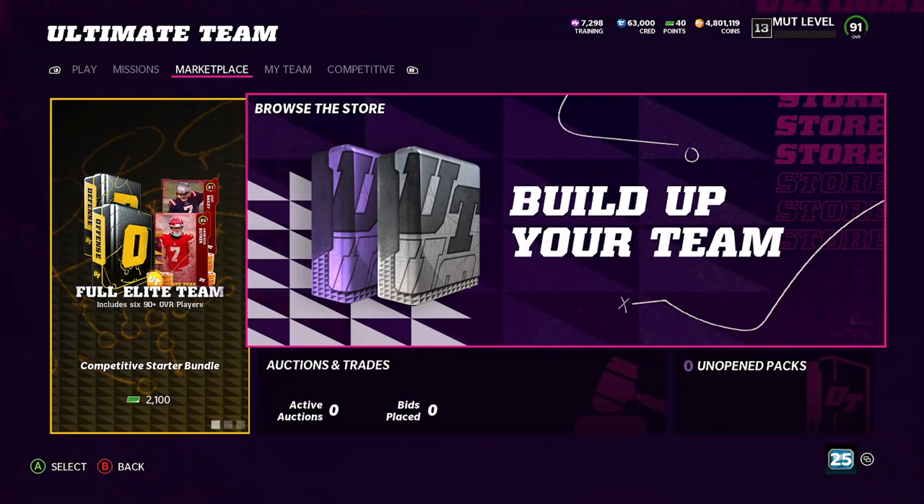Hey, so yesterday I told you guys I was going to teach you how I make coins and I gave you the word persistence. Now today I'm going to teach you guys a little auction house math trick, but before we get into that, I just have one request of you. If you do like this auction house math trick, you've got to go ahead and share this on social media if it works on you.